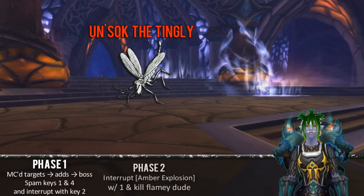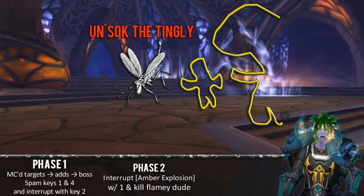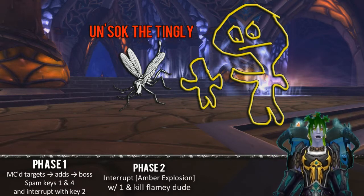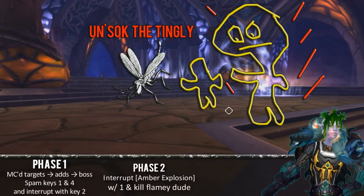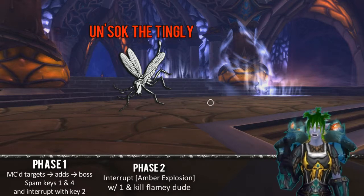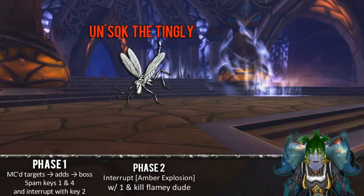Phase 2. Again, you may get turned into the yellow monster vehicle, but this time instead of spamming 1 on the boss, you'll be interrupting this big flamey dude with 1. Bear in mind your 1 ability has a cooldown of 6 seconds, so spamming it like before is not a good idea. Save it to interrupt the amber explosion ability, which has a 2.5 second cast time. Don't mistake the big flamey dude's amber explosion for stomp — just wait for the words 'amber explosion' and press 1. Range DPS should stand distant from the big flamey dude when not in the vehicle, and all DPS should be on that flamey dude. The boss takes no damage this phase, so when you see the big flamey dude, he becomes your new target.